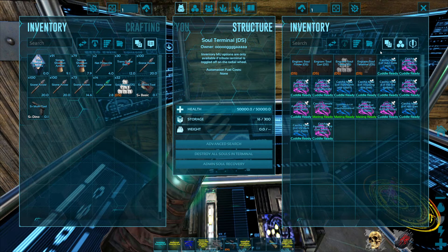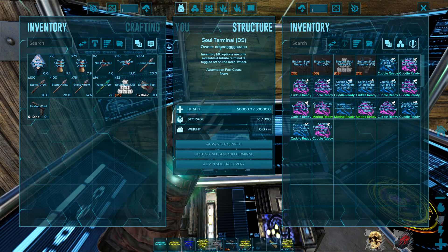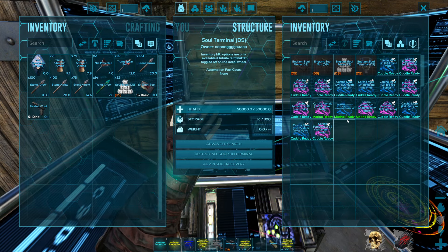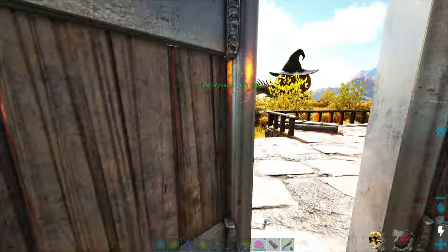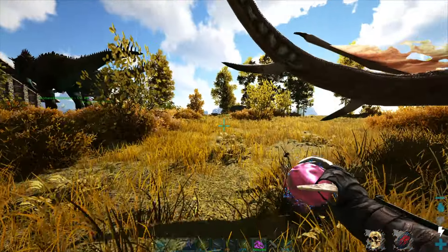I've gotten mostly stat mutations, and they've mostly been health mutations, which is kind of useless. But I did get one color that I really like which I'm probably going to use, which is this green belly.